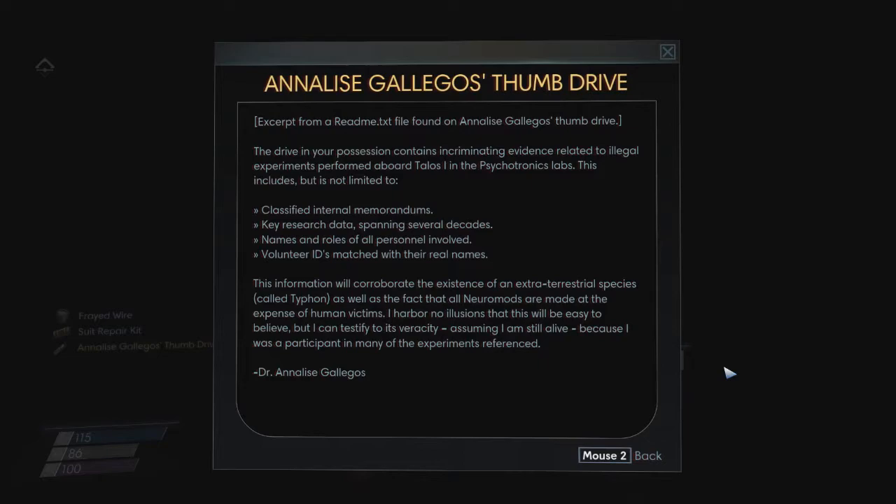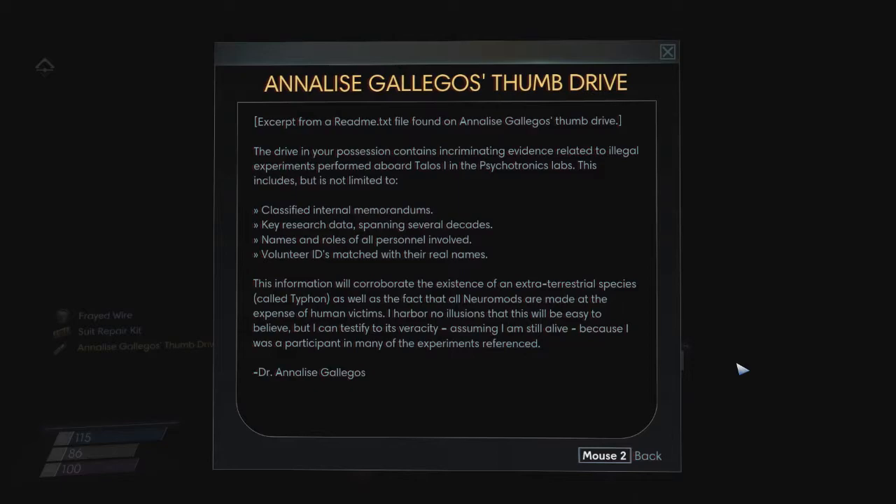Annalise Galagos' thumb drive. The drive in your possession contains incriminating evidence related to illegal experiments performed aboard Talos-1 and Psychotronics labs. This includes classified internal memorandums, key research data spanning several decades, names and roles of all personnel involved, and volunteer IDs matched with their real names. This information will corroborate the existence of an extraterrestrial species called Typhon, as well as the fact that all neuromods are made at the expense of human victims. I can testify to its veracity, assuming I am still alive, because I was a participant in many of the experiments - Dr. Annalise Galagos.